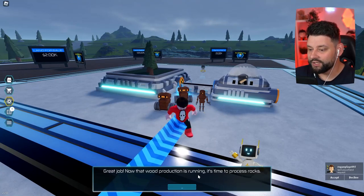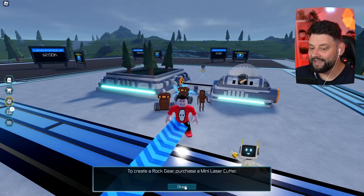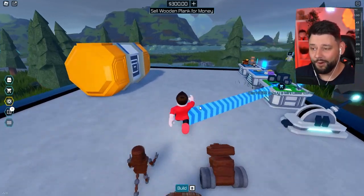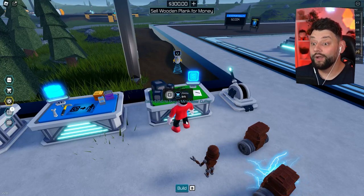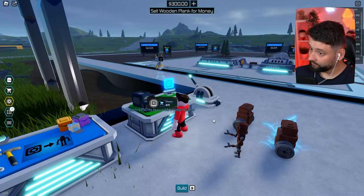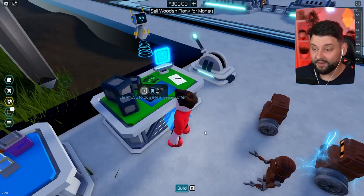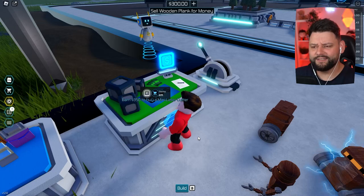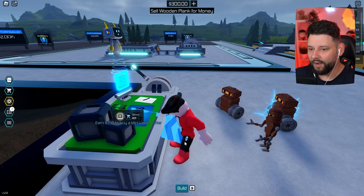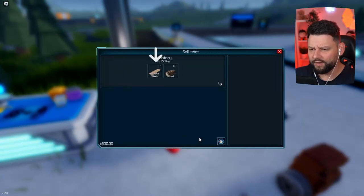Great job. Now that wood production is running, it's time to process rocks. Create a rock gear - purchase a mini laser cutter. If you're enjoying this, smash that like button and subscribe if you're new. Your boy is about to progress from wood to rock. I've got an automated wood processor and I'm making big stacks of planks. We need to spend $350 to buy the mini laser cutter, but we've only got $300.